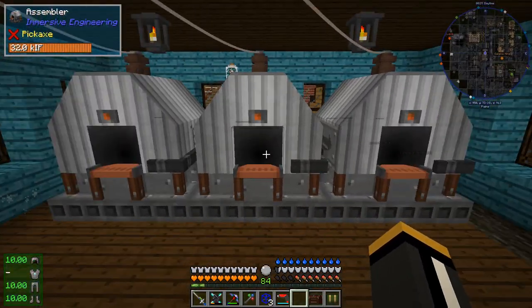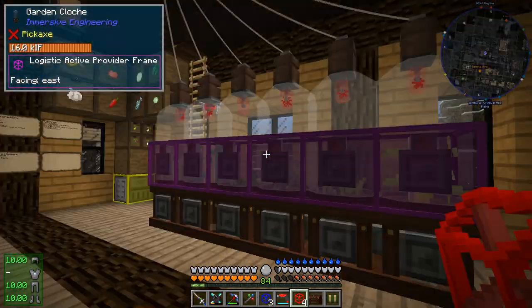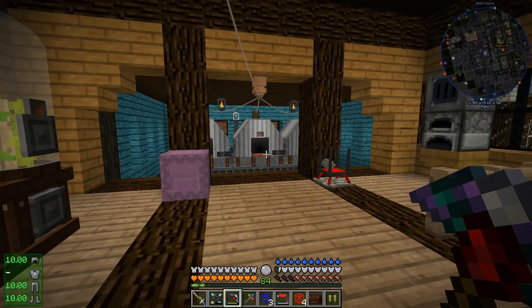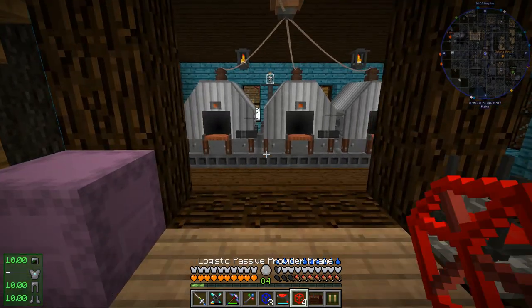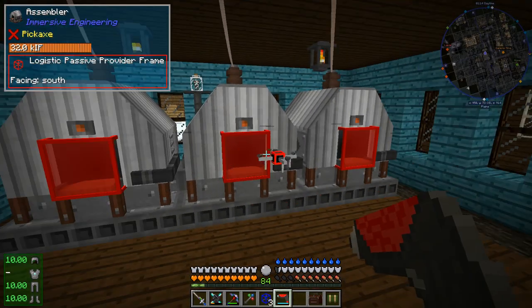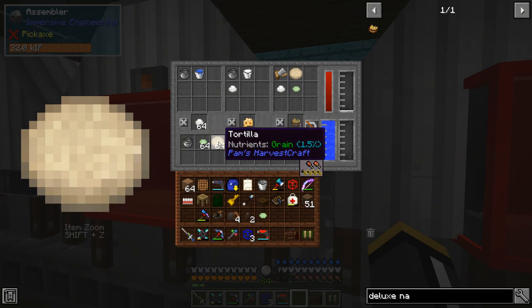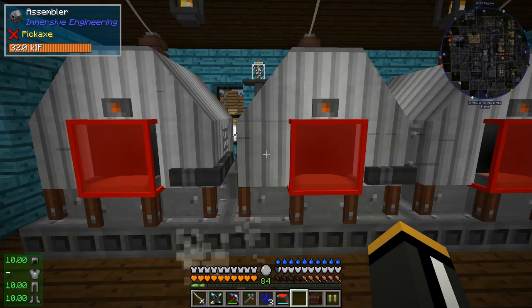On the front of these things I'm going to put passive provider frames. A passive provider frame is similar to an active provider frame except that it will only output to things that are requesting things, whereas the active provider frame will put its stuff into storage things or requesters. So the only way these things are going to be pulled from is if somebody else is requesting them. Now the tortillas are in here so it should be able to start making tortilla chips — except that it needs a cutting board, which we forgot. I'll put that there and now it's making tortilla chips.